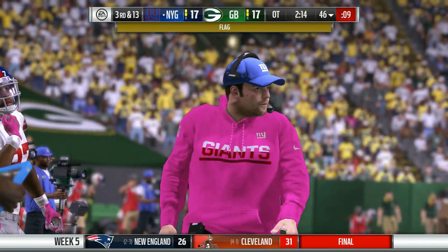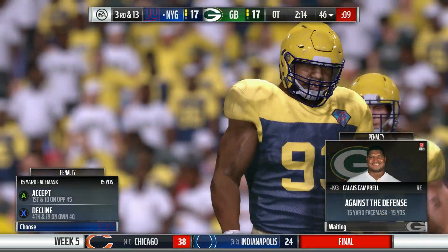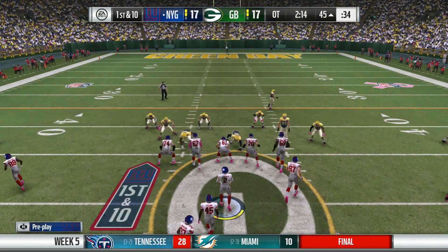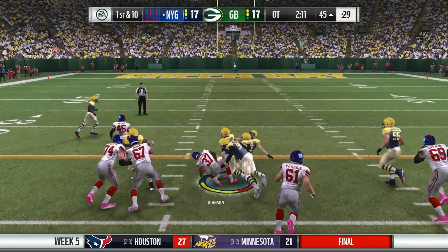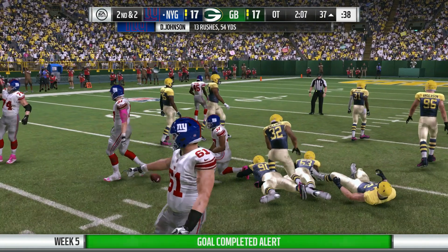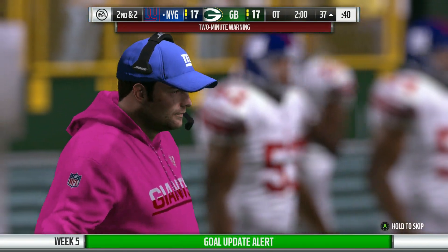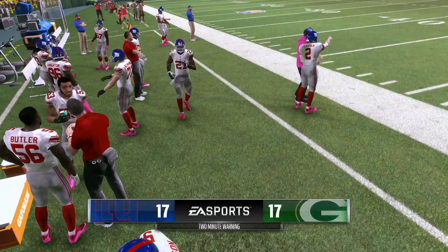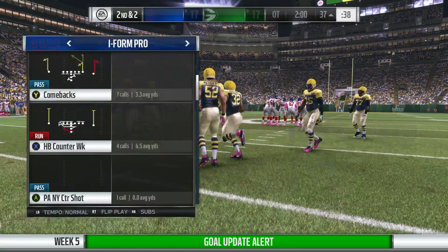David Johnson runs up the middle up to the 37-yard line — two-minute warning. 17-17 — we have a football game, baby. This is what we call football. Back from the two-minute warning, it's 17 even here in Green Bay under the lights. We are in overtime — the Giants have the football. Second down and two coming up. All they need is a field goal in overtime to win the game. Jameis Winston throwing an interception to Quentin Rollins on their last drive. David Johnson will give the ball, runs out to the outside — David Johnson to the sideline, but there's a flag — holding, on offense, Darrell Young.